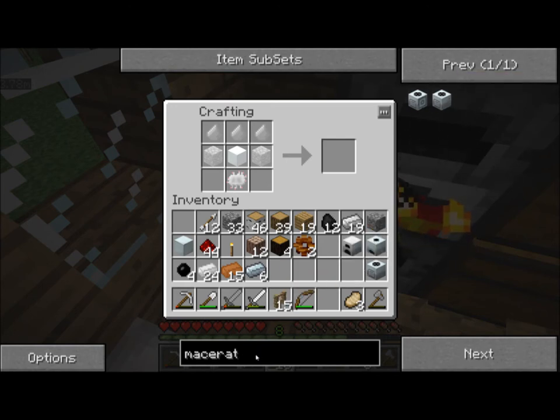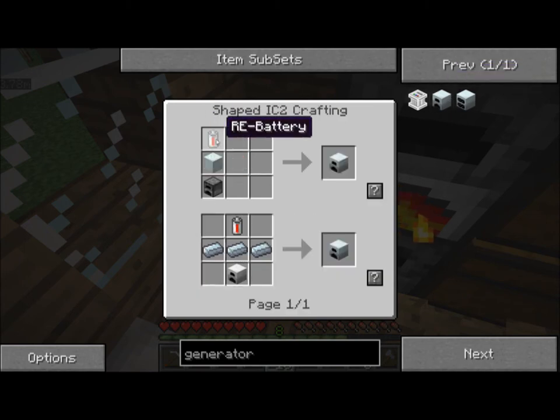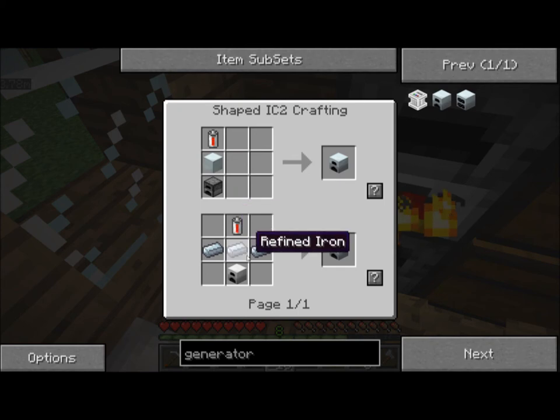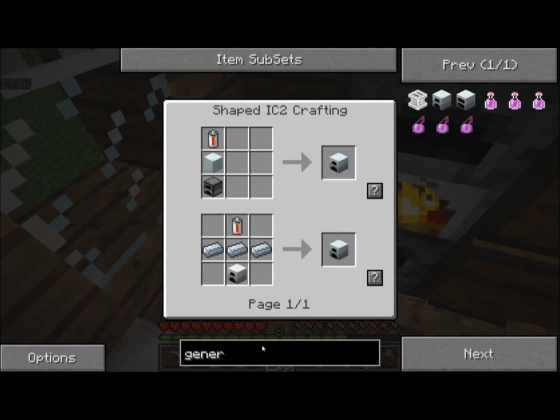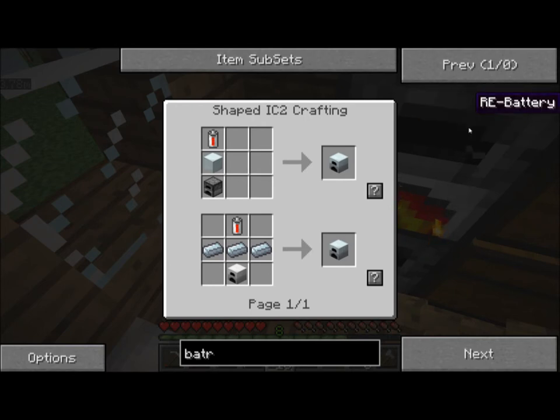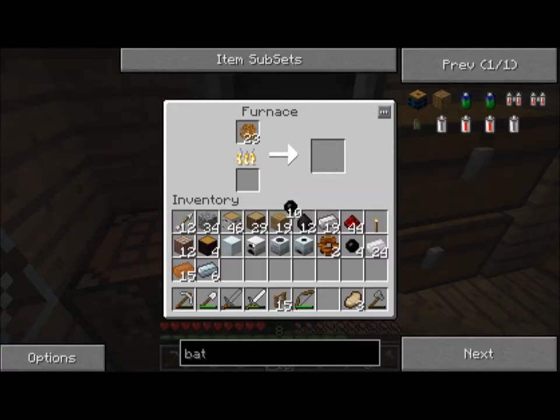Let's see about a generator — just a regular generator for now. We need a battery, machine block, and a furnace. We have some refined iron. Let's search for battery. A regular battery is tin, redstone, and a copper cable. And of course we're out of cables again, per usual.